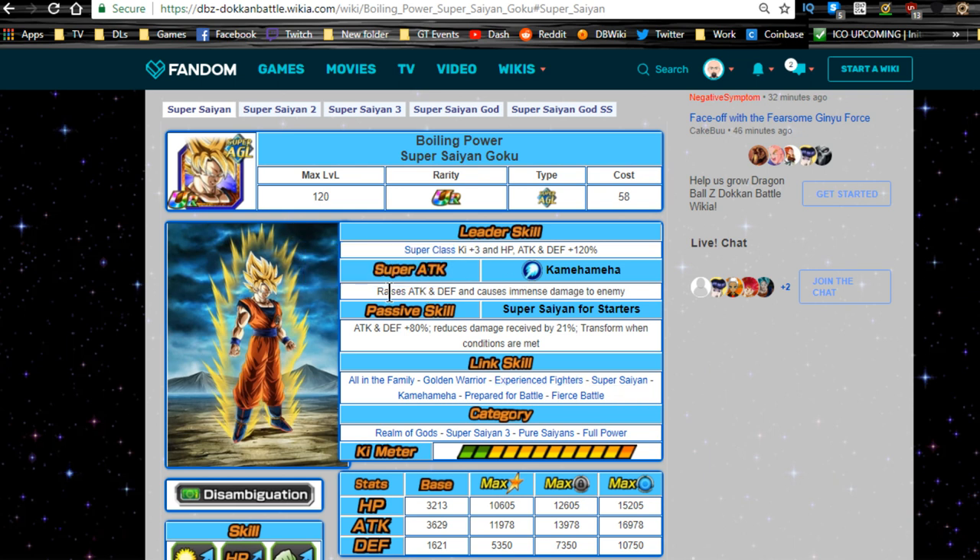His super attack, Kamehameha, raises Attack and Defense and causes massive damage to the enemy. As I said with Frieza, I gave them an equal amount of dupe system between additionals and crits, because the raises Attack and Defense is unbridled — it continuously happens and sticks. It does not go away. If they get a double super attack they doubly raise their Attack and Defense, and each of them will do that up until their final form.